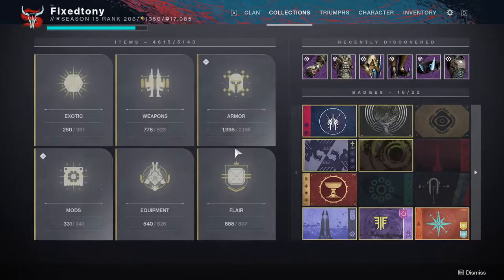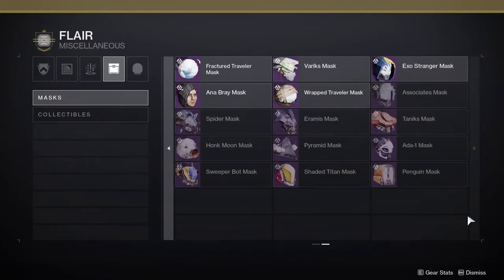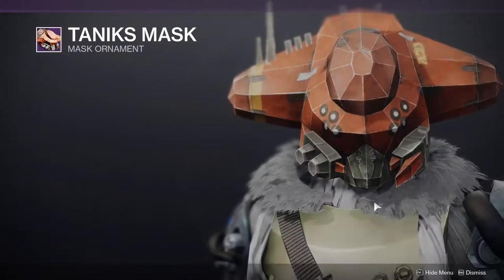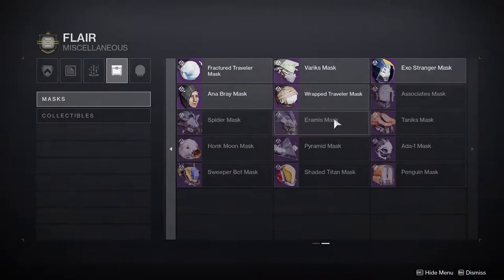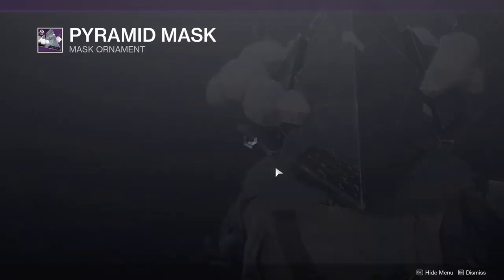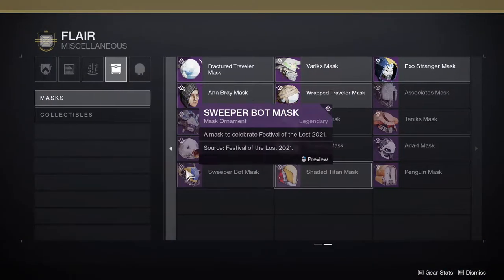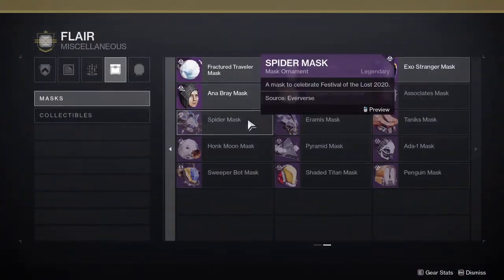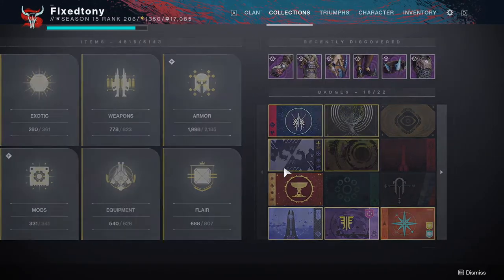Now let's look at the masks. We've got an 801 mask — that's cool. A Tanix mask, which I'm excited about because now I can do a Tanix build. Aramis mask which is pretty cool. Pyramid mask — you look like Pyramid Head with this one. Sweeper Bot mask — definitely excited for that one. Honk Moon mask, which is terrifying. And Spider mask which I didn't get last year because it was from Eververse and I wasn't spending Bright Dust on it.